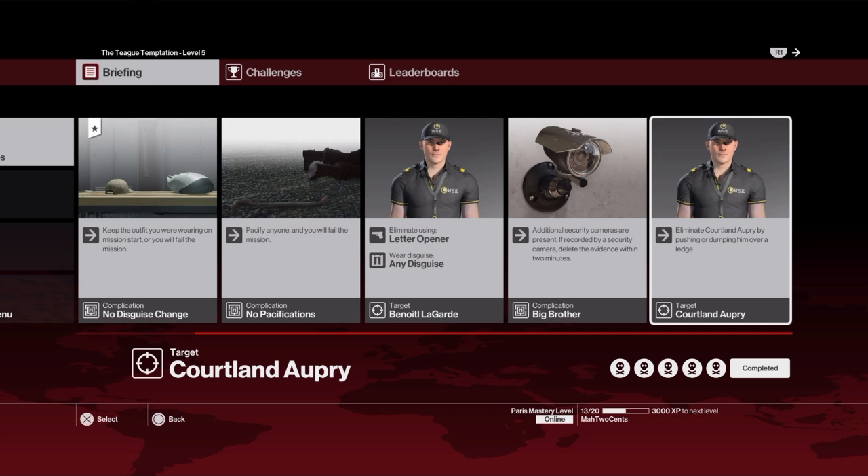Then on the second run-through, it'll cover three, four, and five of these escalations. It's pretty straightforward. It shows you where to go after you do the pushing Cortland-Opry over.